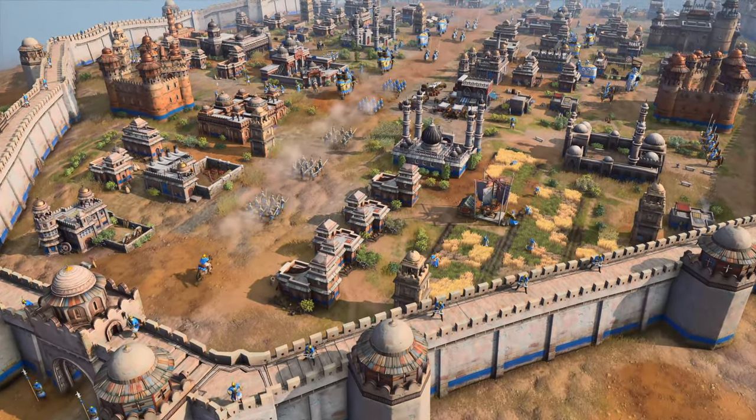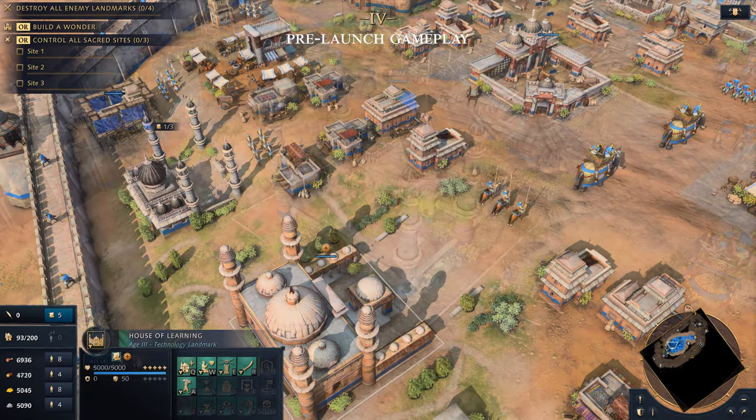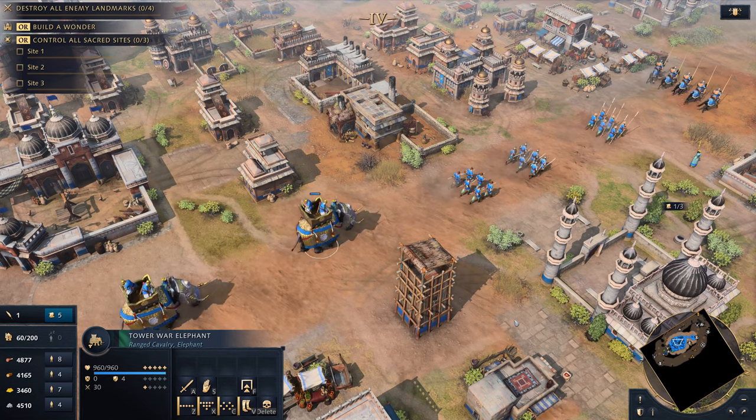At the forefront of research, the Delhi Sultanate is a civilization that progresses towards becoming an unstoppable force in Age of Empires IV, gaining strength over time through its access to free research and a powerful military reinforced by battle-hardened war elephants.